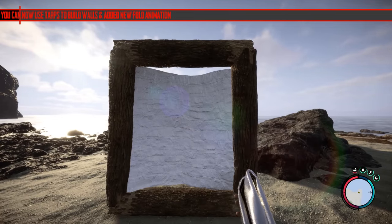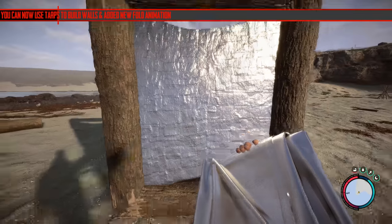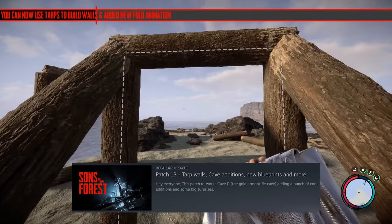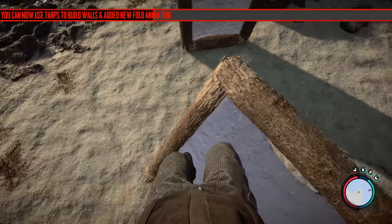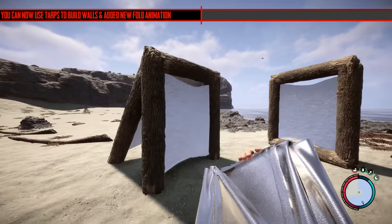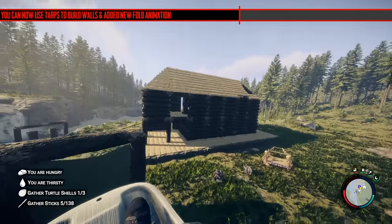The first thing is you can now use tarps to build walls and there's a new fold animation. They literally started the update notes with that as the highlight — I don't know why, there's so much other better stuff in this update. You can now place them as walls, though I can't think of a reason to. They do act like a trampoline so you can use them to save yourself from fall damage, though it's not 100% accurate.